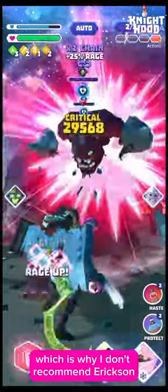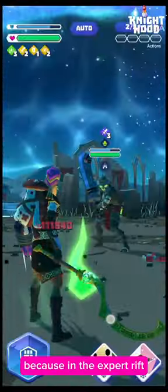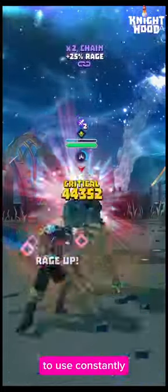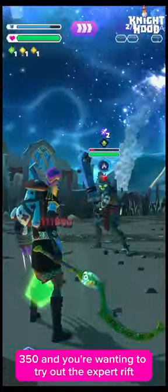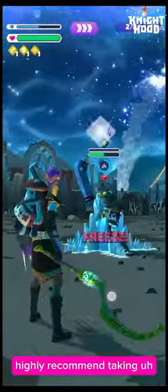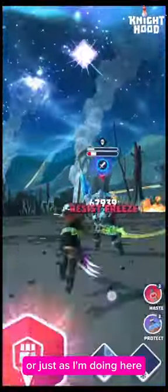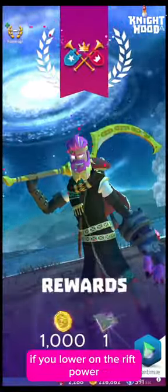This boss is vulnerable to freeze as well, but freeze and stun don't work in the expert rift if the threat is higher than your rift power. If your rift power is a little bit higher than the threat as mine is here, freeze will work pretty reliably against him. I don't recommend you rely on it in general, which is why I don't recommend Ericsson as one of your first level 60 heroes — in the expert rift it's just not reliable enough. If you're on the lower side of rift power, say 300-350, highly recommend taking protect on the weapon and a weakened hero just as I'm doing here, because it's rough in there if you're lower on the rift power.